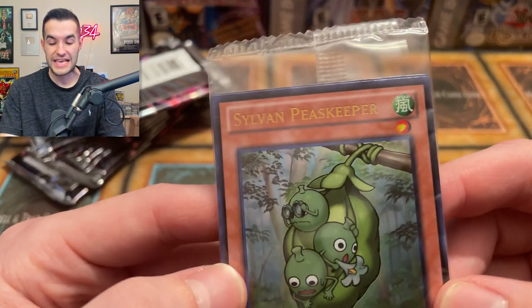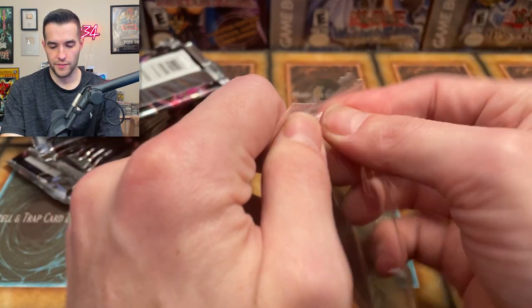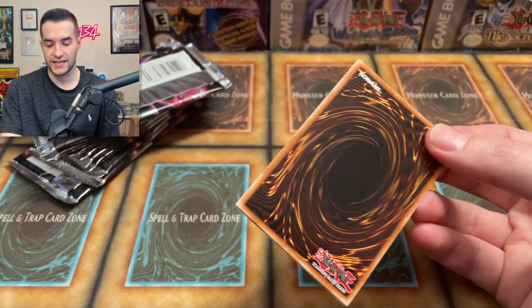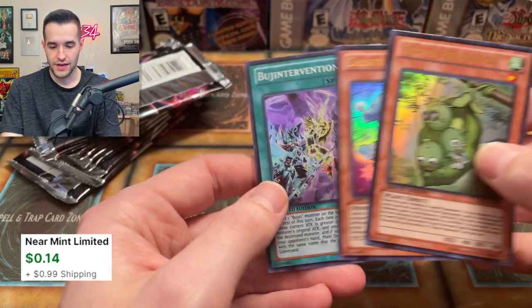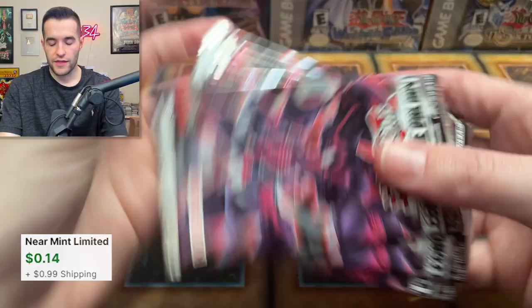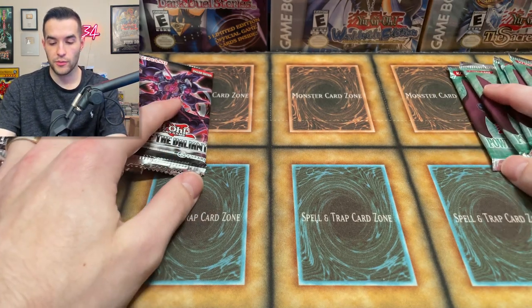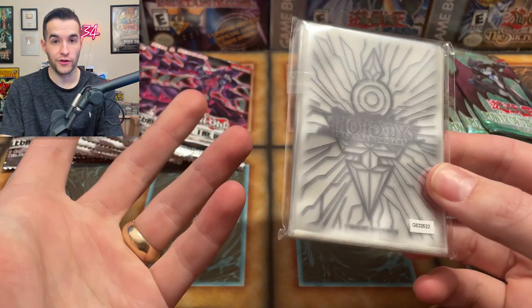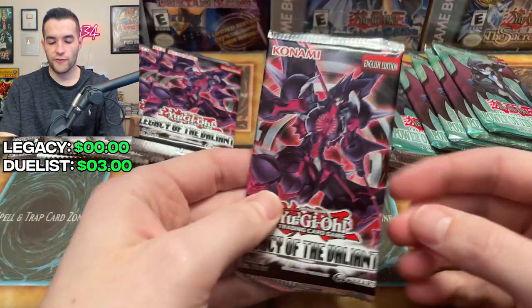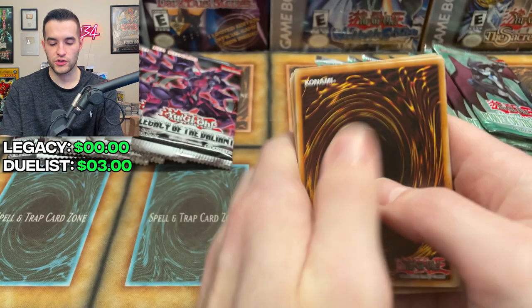And then we've got the Sylvan Peacekeeper promo. Inside of this there is potentially another card, so let's open it up — this is an opening after all. We're doing a battle between Zexal and GX, so whatever the Peacekeeper is worth gets counted. We also have our 9 Legacy of the Valiant packs. Definitely not the same quality as Power of the Duelist probably, but they did have the sleeves advantage — I think we can put those at like a three or four dollar value. Let's start off with Legacy of the Valiant and see who can win this battle.